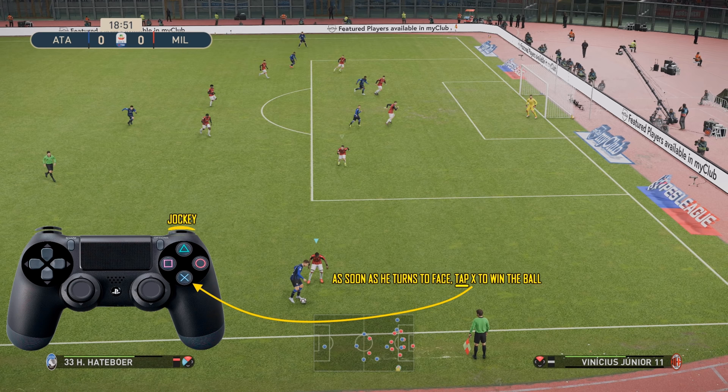Now what I'm doing is jockeying — hold the right trigger to jockey — and as soon as he turns to face me, just tap X once to win the ball. There are times to hold X when defending, which I'll cover later, but generally when you want to try and win the ball, just tap the X button, don't hold it.